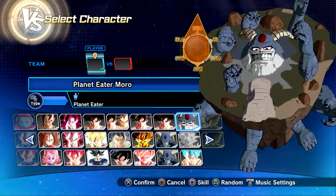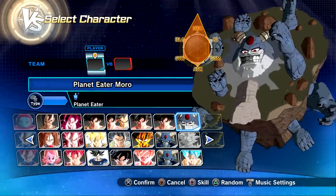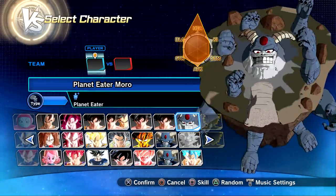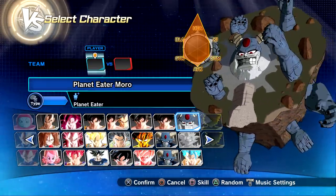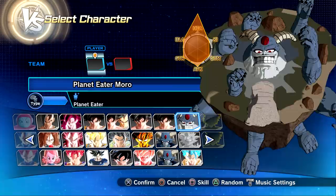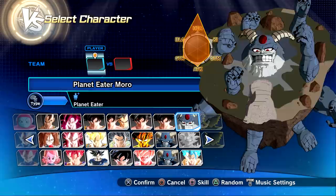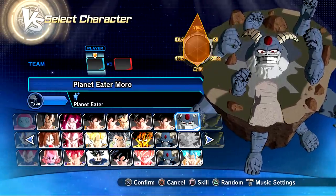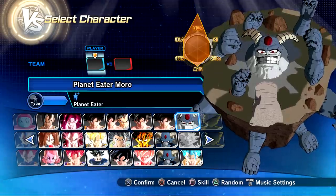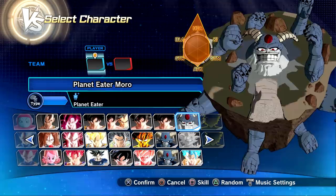We have Planet Eater Moro — oh my god, great details, great mod, but just the character in general is quite horrendous, not the mod itself; the mod is great work, shouts to Biglia again for creating this. It's absolutely insane. If you guys don't know, Planet Eater Moro is from some of the recent chapters of the Dragon Ball Super manga. I'm not completely caught up with it but I do know where these characters are from.